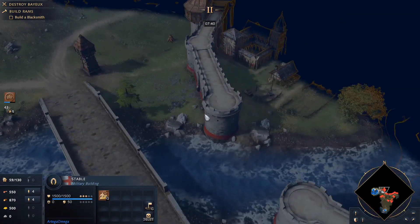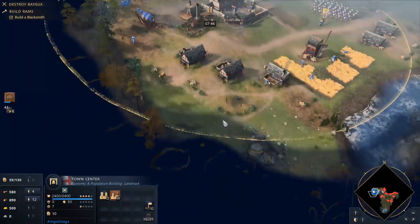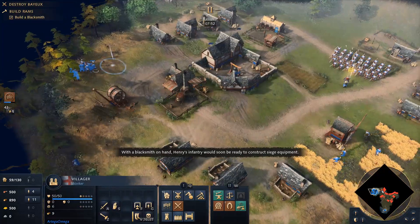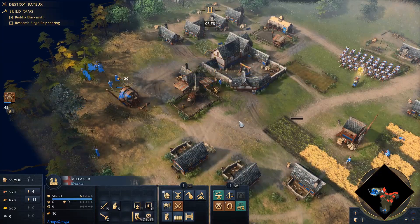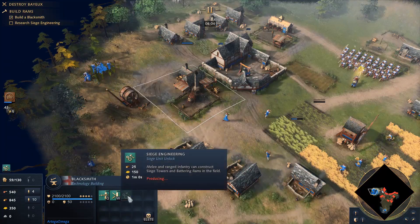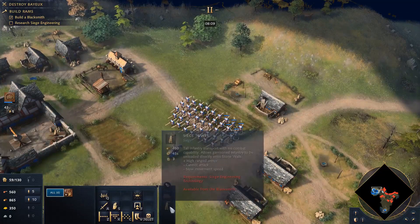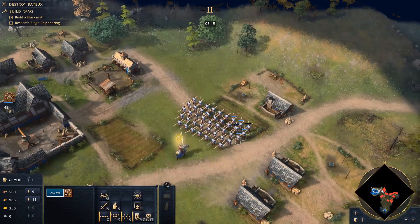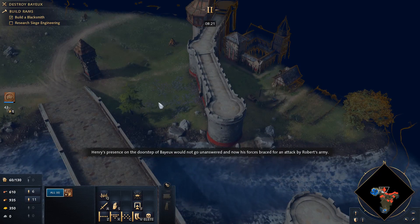I'm no expert, but I feel like I'm going to need some siege in order to get through this. I'll just follow the instructions for now. With a blacksmith on hand, Henry's infantry would soon be ready to construct siege equipment. This upgrade — Siege Engineering — allows my archers and spearmen to construct battering rams and siege towers. Siege towers are the sort of ladders on wheels that you push up to a wall.